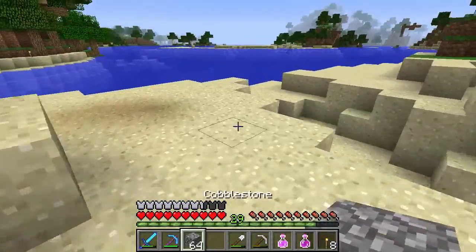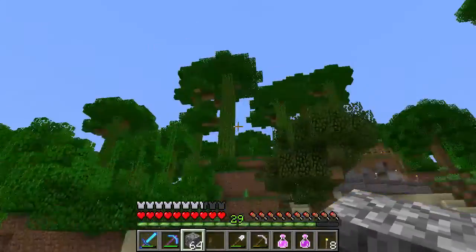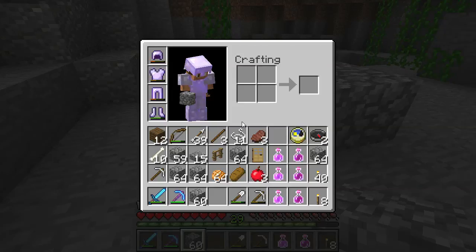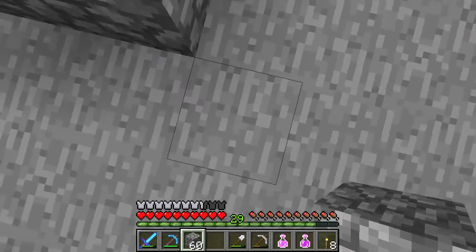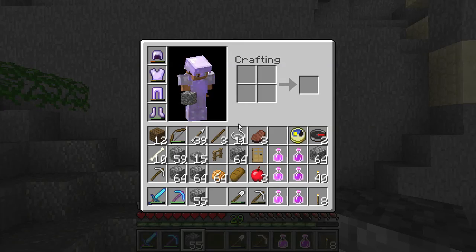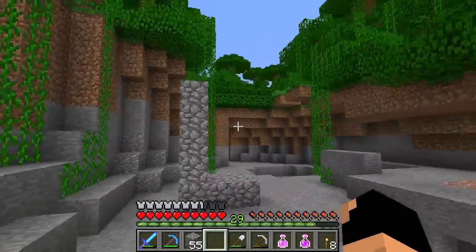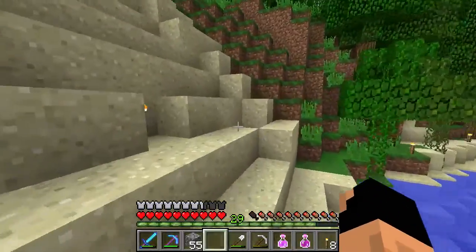For the basis of our mob grinder, we don't want it too out in the open. Right here looks pretty good — we'll start with a two by two base. We need to go 24 blocks up. I don't have a bucket of water, so I need to go back and grab one. I feel bad that I forgot about it — I probably should have prepared a bit more.